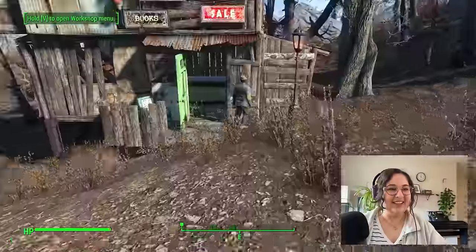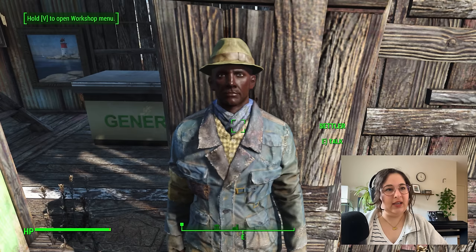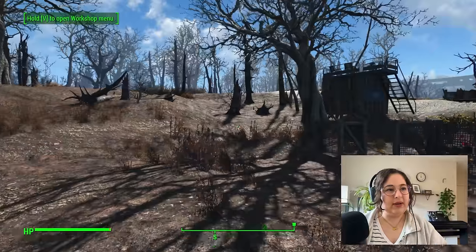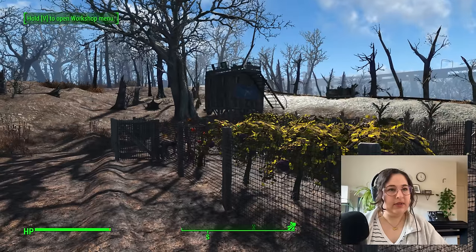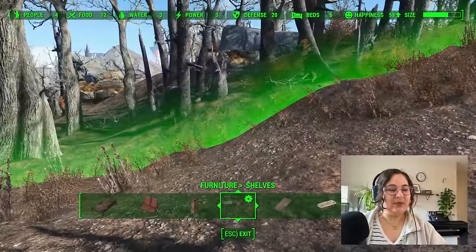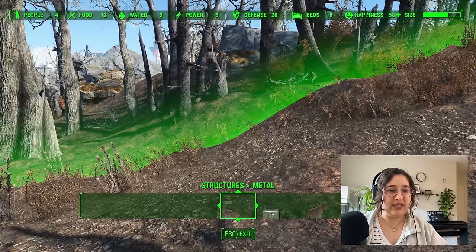Okay, so we've got this lovely outdoor zone — you walk in, chemistry lab, waiting area, clinic itself, doctor's quarters, and then the examination room. That is just delightful. I need somebody to show up so I can assign them to that. Now these people need like a restaurant — I mean they've been living just off of tato for so long, I feel like they deserve something nice. Maybe we do something outdoorsy for them — it's a smaller settlement.